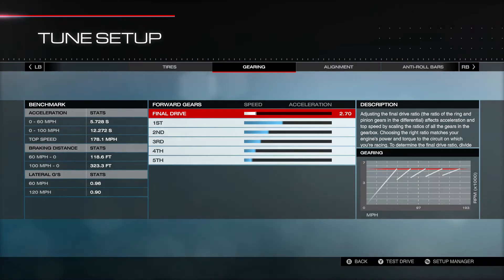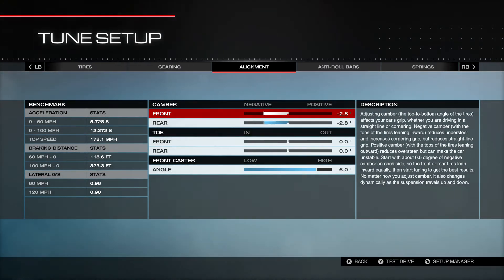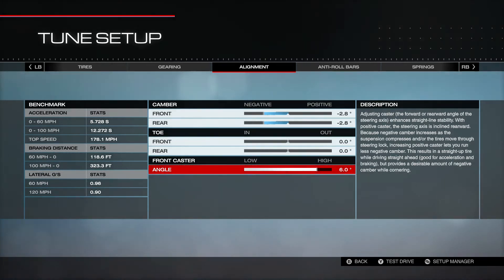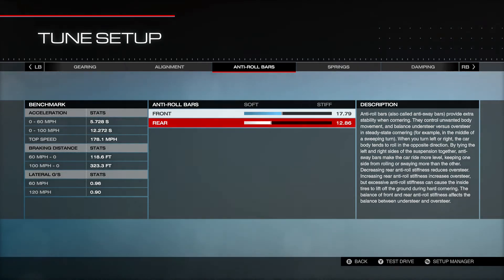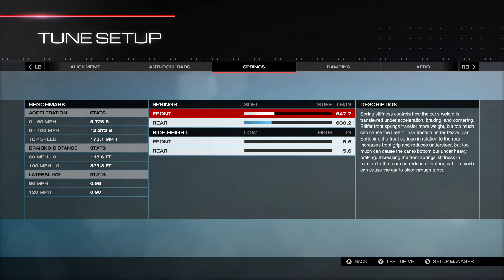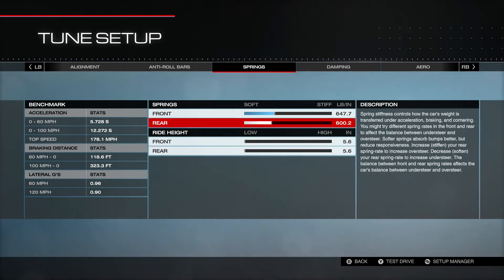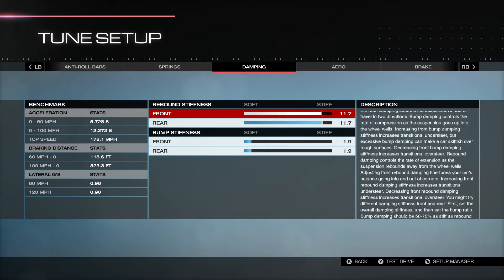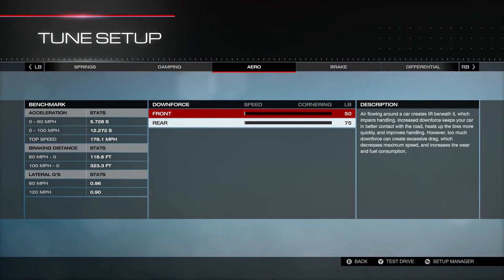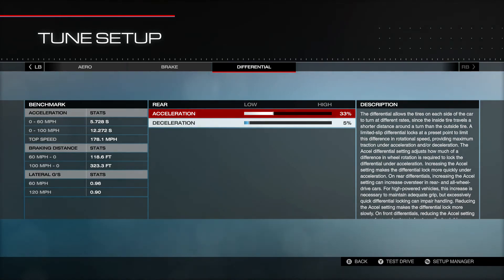Tires are 27 front and rear. Gearing is at 2.70 on the sport transmission. Alignment is negative 2.8 and negative 2.8 with the toes zeroed out, front caster at 6.0. We've softened these up quite a bit — roll bars at 17.79 in the front and 12.86 in the rear. The car does understeer a little bit but that's probably for the best. Springs are set up for understeer as well: 647.7 front and 600.2 in the rear. Ride height is all the way down. Dampers have race boy 77 settings with 11.7 rebound stiffness and 1.9 bump stiffness. Downforce is as low as can go: 50 and 75. Braking balance is standard at 47 and 200 percent. Differentials at 33 and 5 percent.